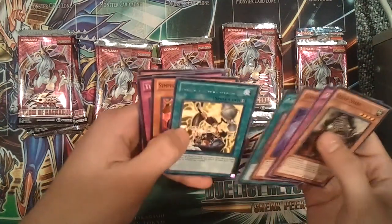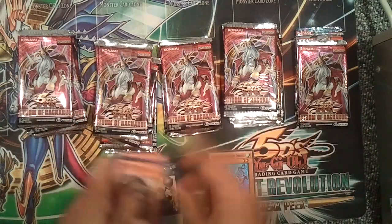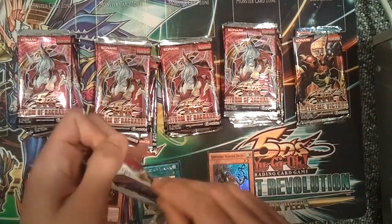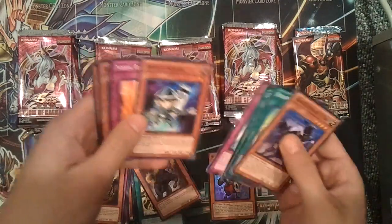We have a March Towards Ragnarok Rare, and a Symphonic Warrior Drums. Second pack — Gullfax, the Nordic Beasts.